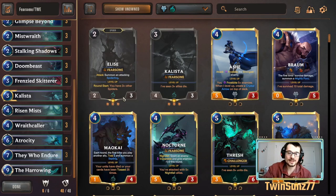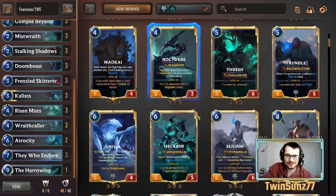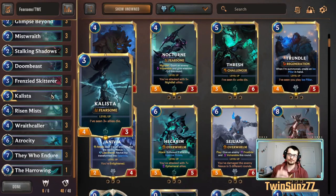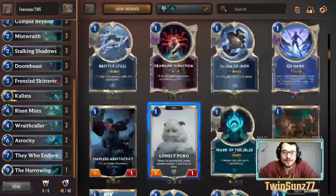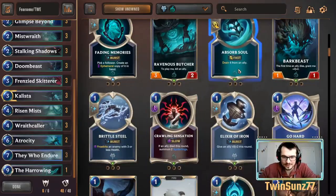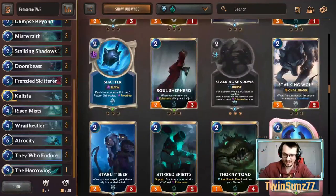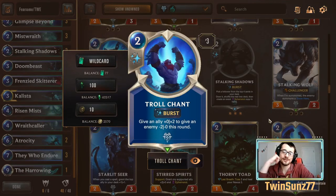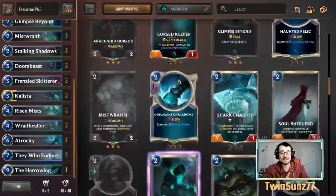For flex spots: the champions are pretty consistent. You could try Nocturne but he's not nearly as good. You could try Hecarim over Kalista if you really wanted to, but Kalista is solid as a four-attack three-cost fearsome unit. For flex cards from Freljord, Troll Chant can reduce an opponent's attack and increase one of your unit's health, letting you get enemies below three attack so they can't block your fearsome units. But we're staying mono Shadow Isles.